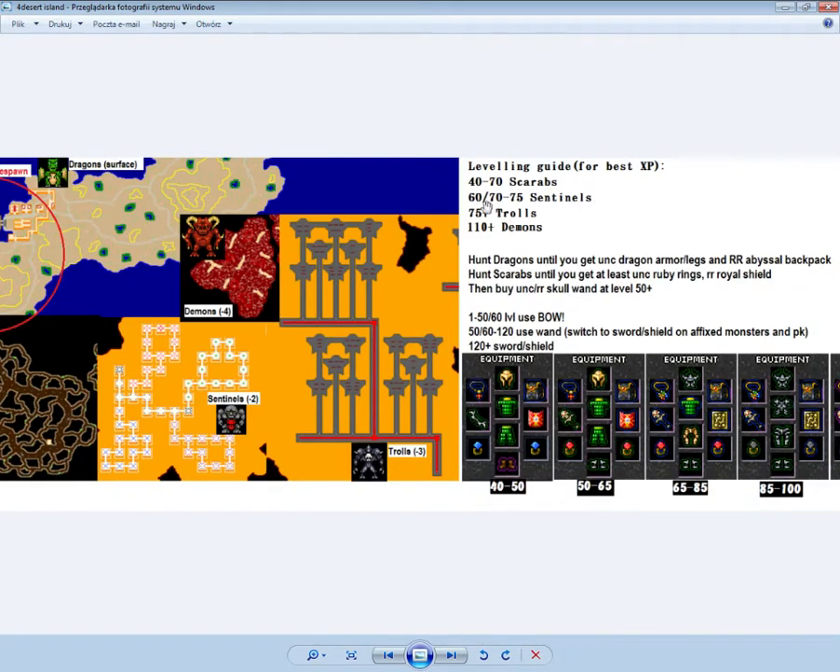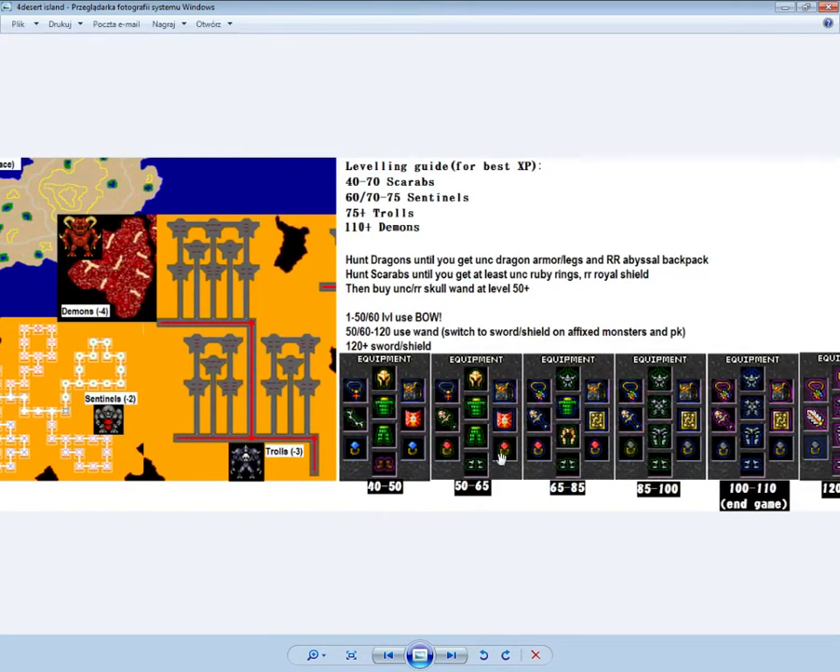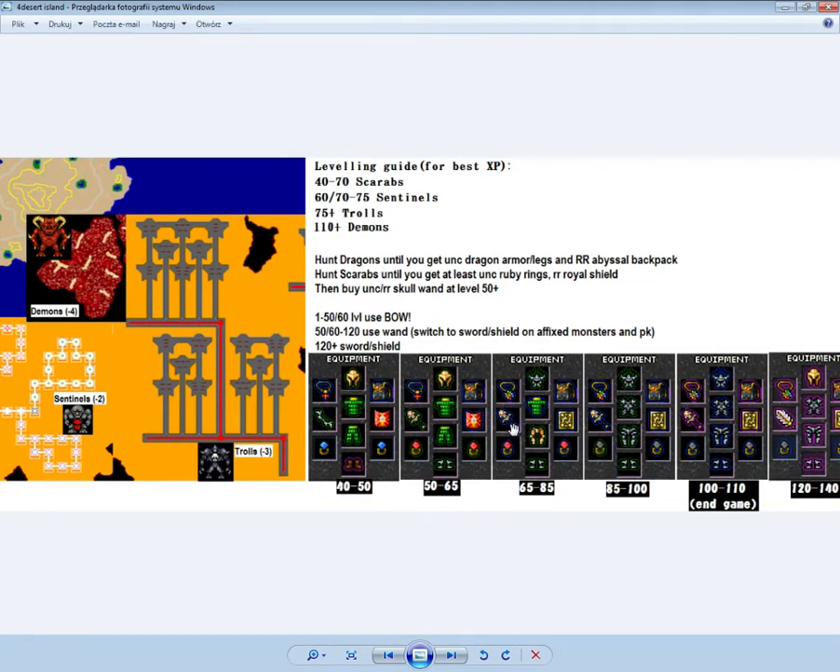Affixed monsters like sharpshooters and berserkers can kill you quickly when using a bow or wand. At level 50+ you should switch to a wand because it's AoE and better for group monsters. With ruby rings you'll get a lot of attacks and can switch from bow to wand. Use magilux — it's the best spell in the game. You can buy a second enchant skull bow for around 250k, and you'll likely get first enchant chaos boots from hunting scarabs.